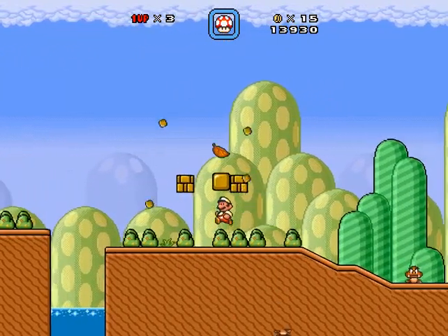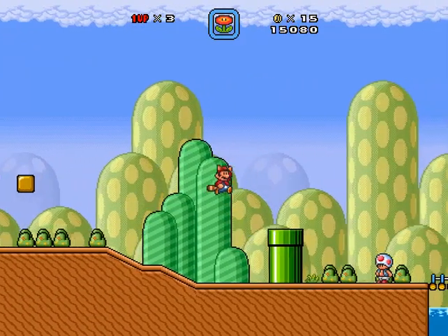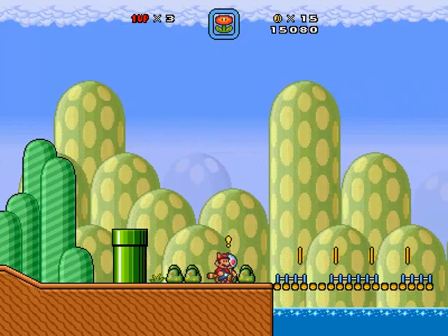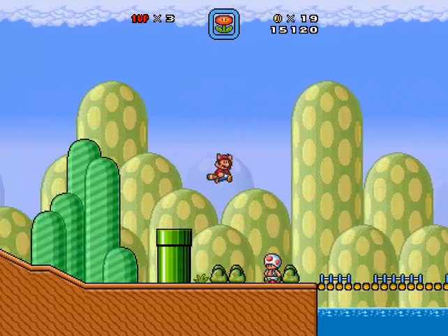We got a little raccoon leaf — it allows us to fly and melee attack enemies. They've destroyed the bridge, so you'll have to find another way around. I could probably just fly over, right? Honestly, let's see. Let's get a better start here. Did I check this pipe? I wanted to fly over, but maybe we can just take the pipe underneath the water.